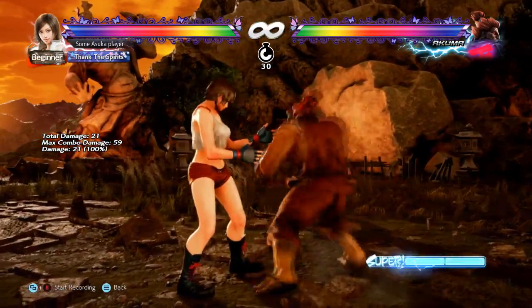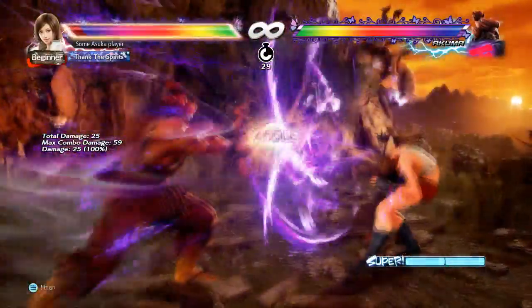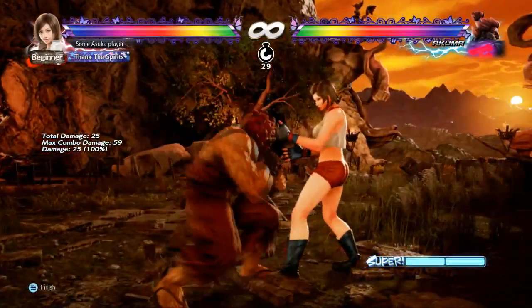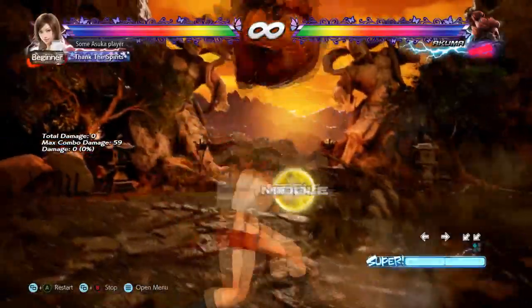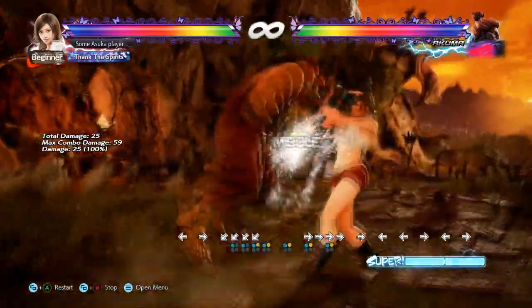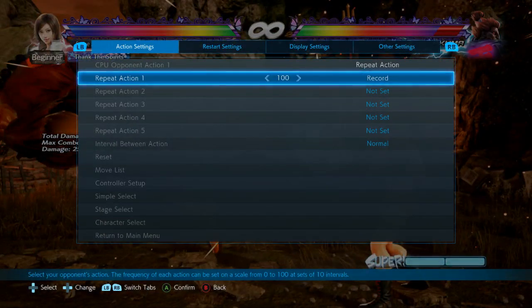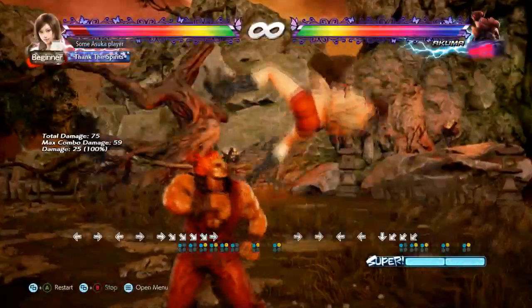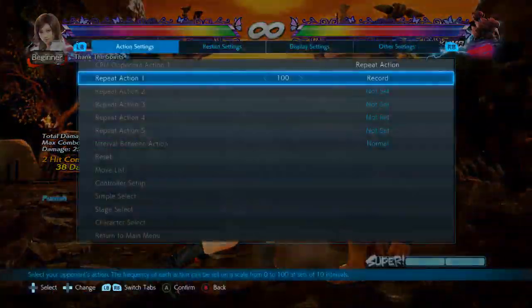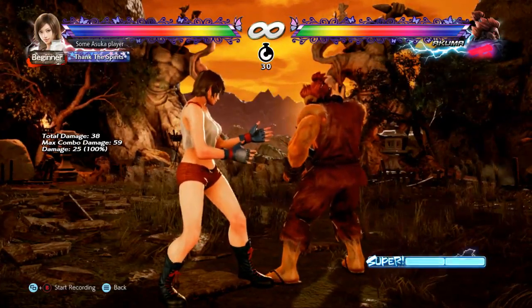Down-back 1+2 is another option — it's new in the season. It's kind of inconsistent: if he delays certain buttons it's not even a punish. But it is nice because it does cover some demon flip options, and if he does while standing 2 on its own it actually punishes it anyway. It's an okay option, but I would prefer forward 4. Standing 3 is also a nice option.